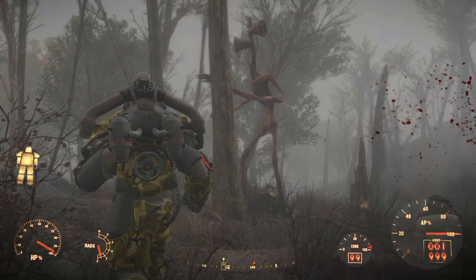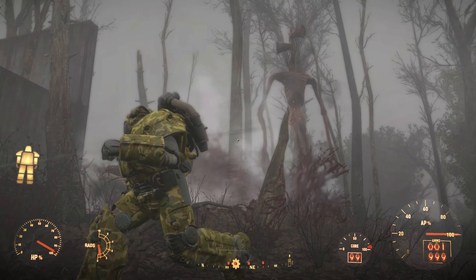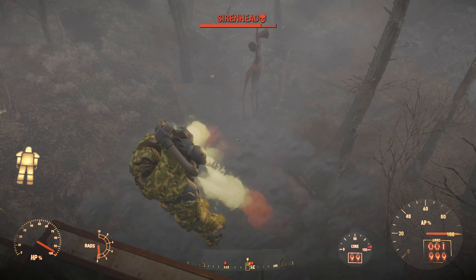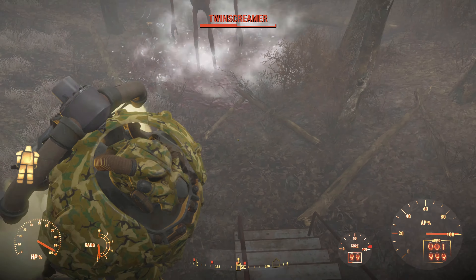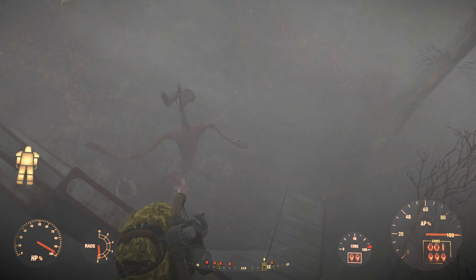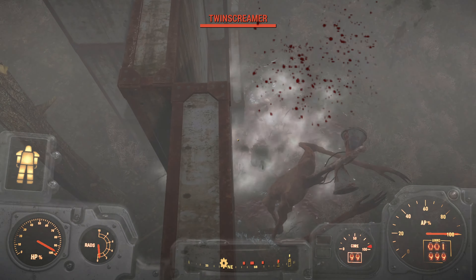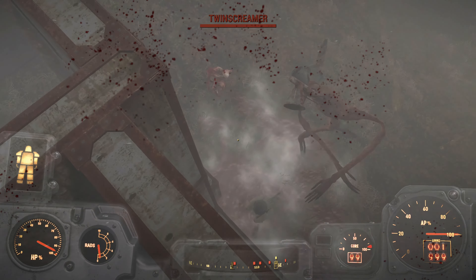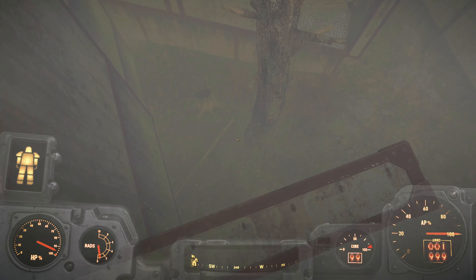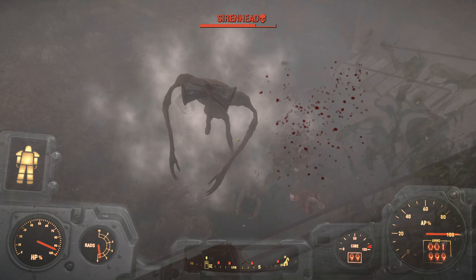I'm shooting the creatures but not doing much damage whatsoever. The power armor will keep me safe on it. Just getting to the high ground now. I'm sure we're going to eventually use a Fat Man on it. It's just punching out the turrets — quite a hard creature to capture.